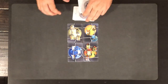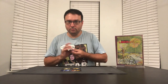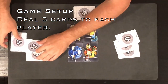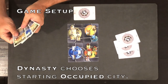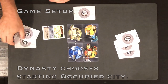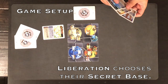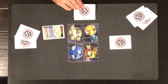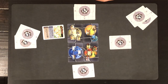So let's finish setting up the game. We already shuffled and put out the map. Now we'll shuffle the city cards into a draw deck and deal three cards to each player. The Dynasty goes first and chooses the first city they occupy and puts it in front of them face up. Then the Liberation looks at their cards and picks one to be the secret base and puts it face down in front of them. Finally, you'll discard one card off the deck to form the discard pile, which is also face down, and then the Dynasty player takes the first turn.